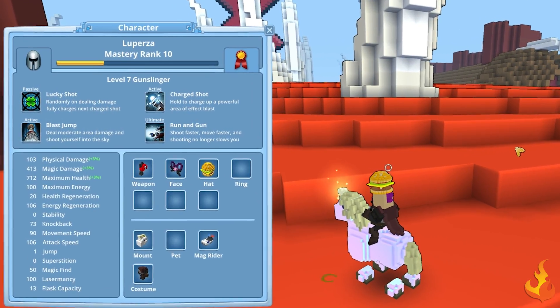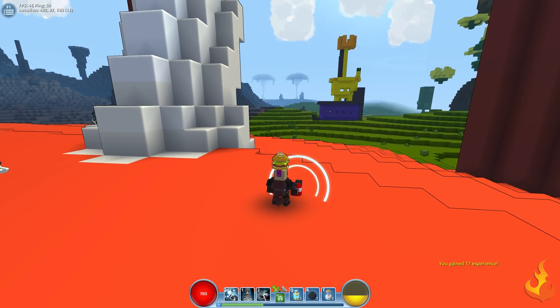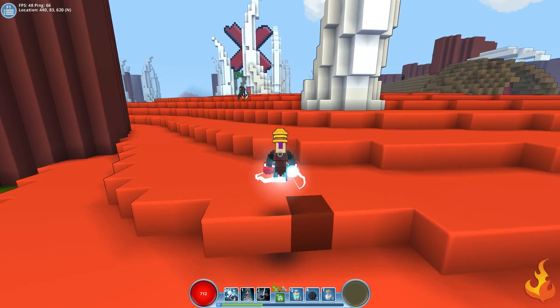The Gunslinger's passive is Lucky Shot. Randomly, when dealing damage, this fully charges the Gunslinger's next charge shot. You also have access to Blast Jump, Charge Shot, and Run and Gun as your ultimate attack.